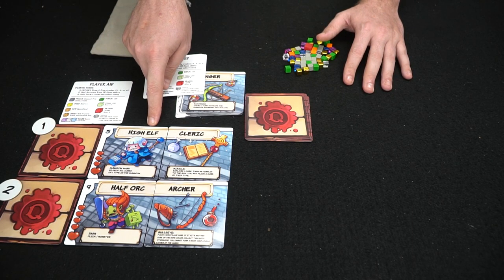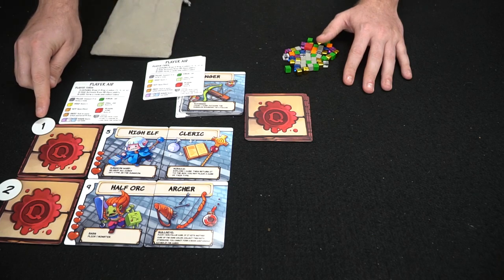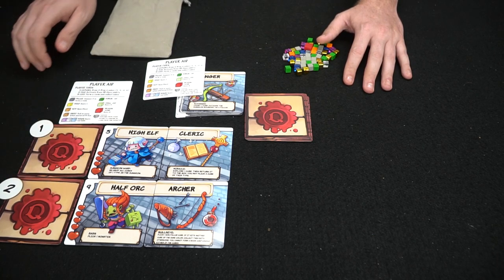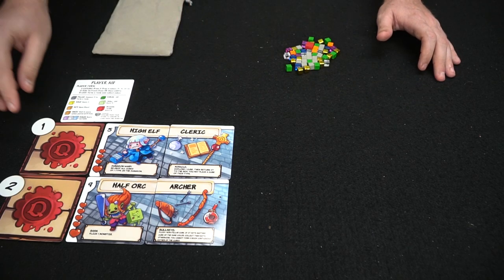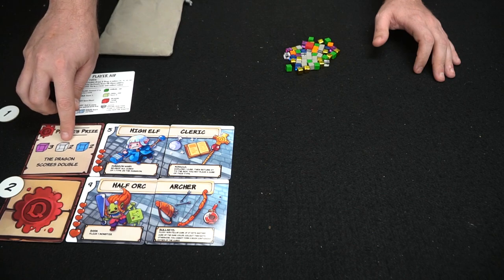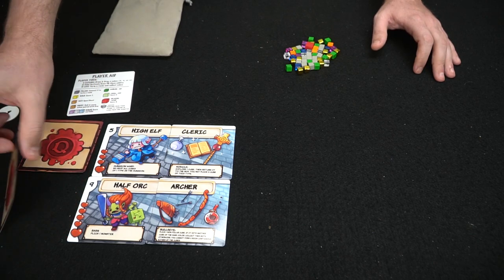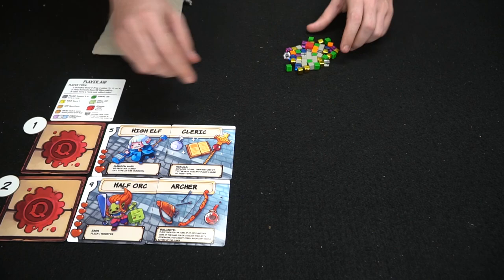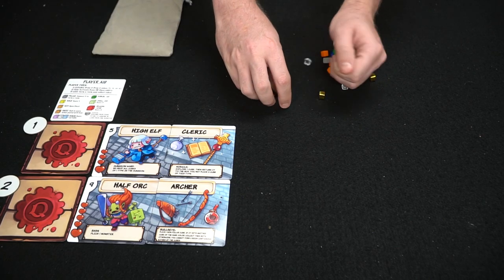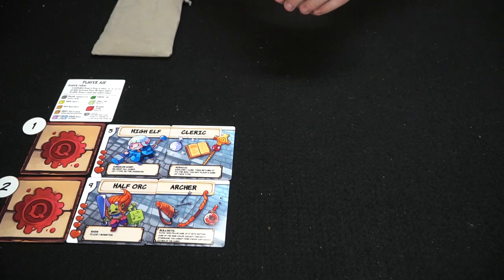Let me show you how to play a round or two of Dungeon Drop. Each player has a quest, a class, and a race — so one player is a high elf cleric, another is a half orc archer. Initiative numbers determine turn order: the lowest goes first, the highest goes second. Unused player aids, classes, races, and quests are set aside. The dungeon includes all the small cubes plus the big red dragon cube. You drop them from about a foot up.